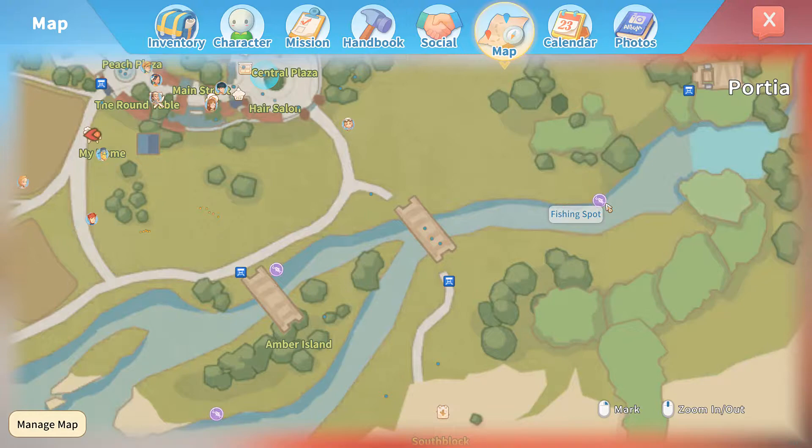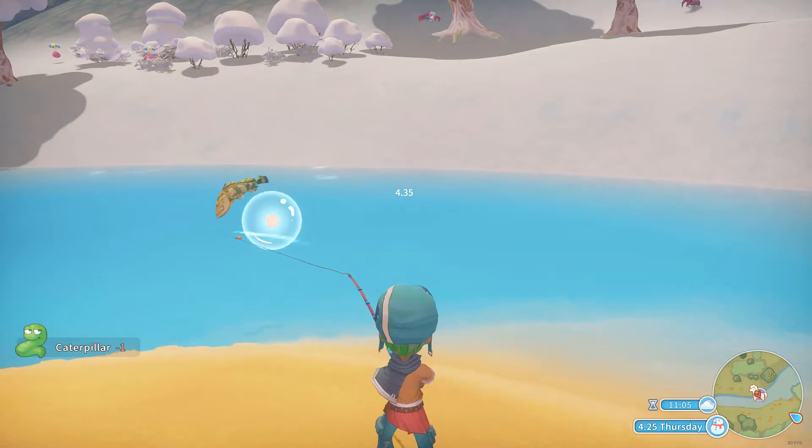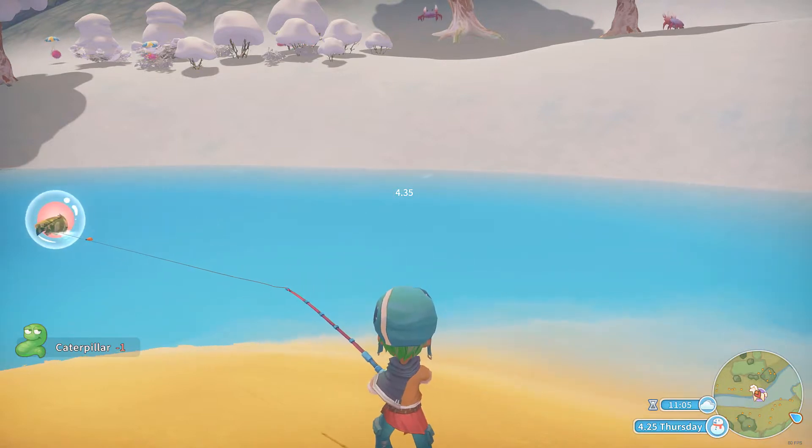Since not all fishing spots are created equal, I would recommend you use the fishing spot near the waterfalls for your early game. It has goliath fish which sells for 350 goals, and that's even before you catch any special fish. However, goliath fish are a bit tricky to catch as they are much more lively than other fish.